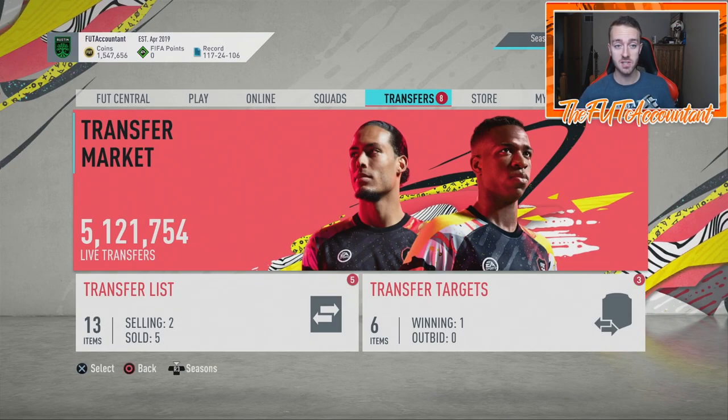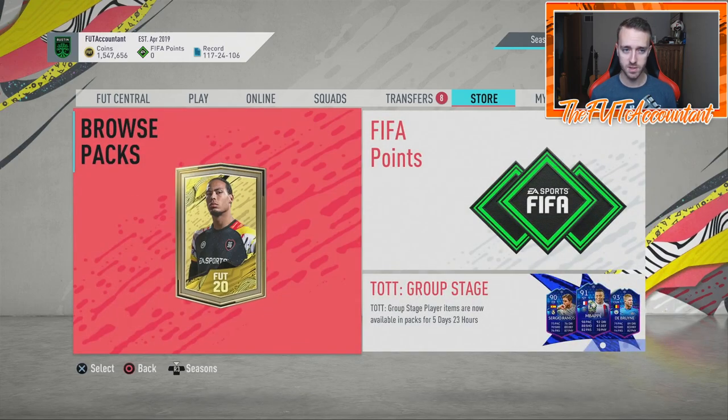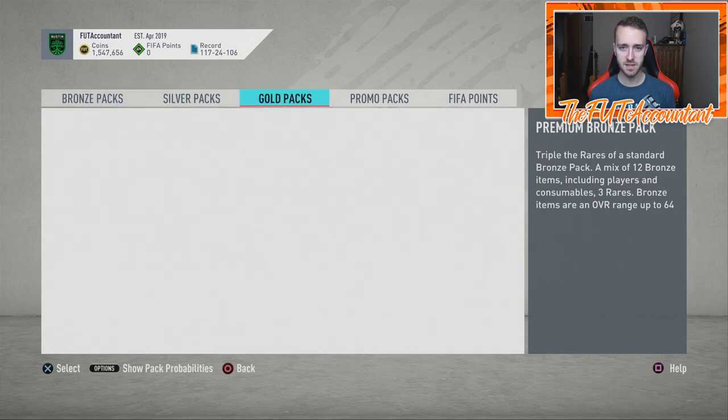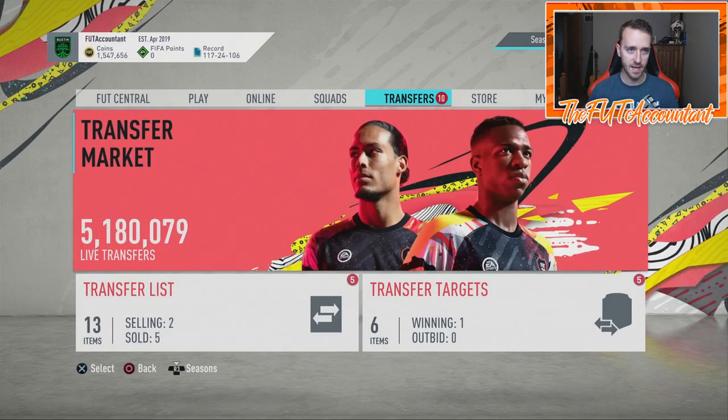This is doing all sorts of things to the market right now and I'm going to talk about how it pertains to this SBC and how you can possibly invest for Player of the Month Messi. There's one general rule: it's going to be better to get in on stuff early. I'm recording this Saturday 6 PM UK — lightning rounds were released today, they're gone now, but we also got pack supply SBCs, so there was a ton of supply on the market today.